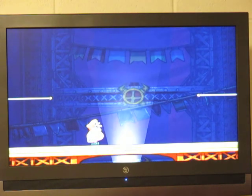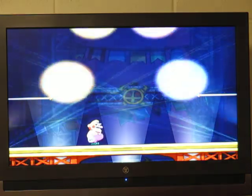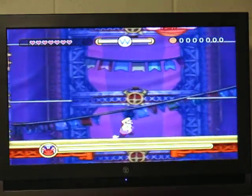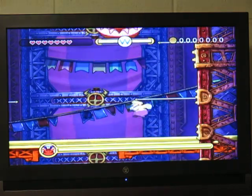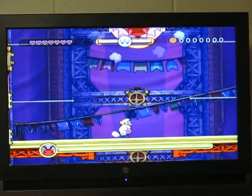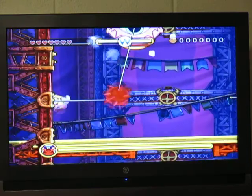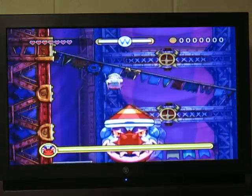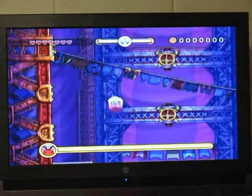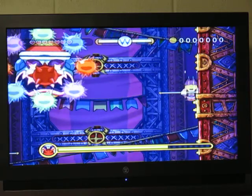Alright, where is this chucklehead? Oh gee, I wonder where they got his laugh from! Alright, Chortlebot can actually be quite difficult if you have no clue what you're doing. The way to beat him is to first do enough damage to expose his green top, which is his weak point.